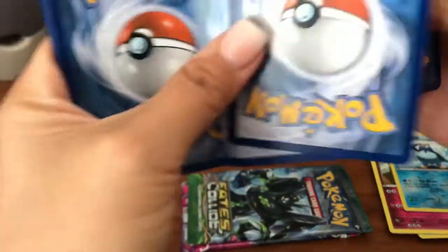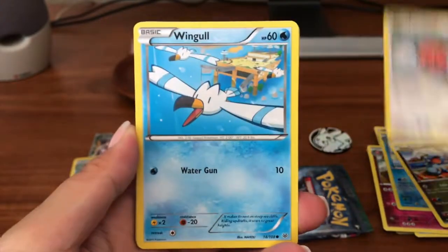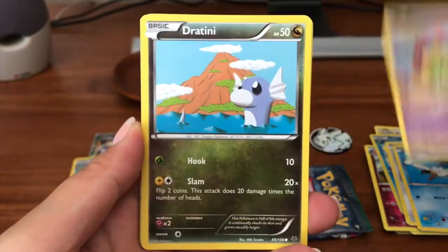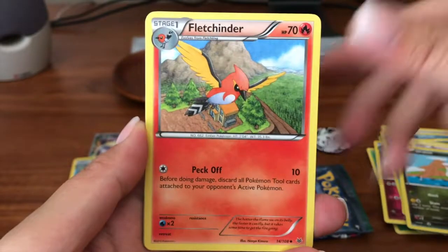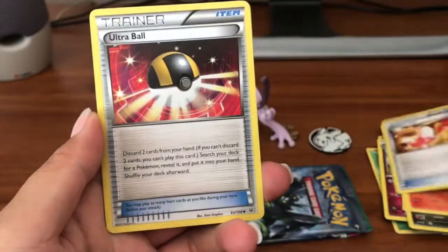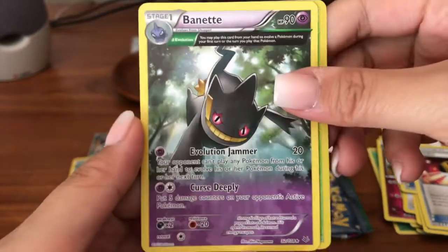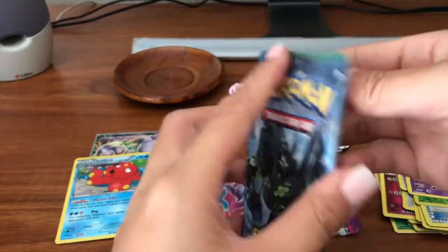Roaring Skies, let's see if we can pull a Shaymin — it's not worth much but still awesome to pull. We got Bagons, Fletchling, Wingull, Natu, Dratini, Fletchinder, a Trainer's Mail which is a good card to have, an Ultra Ball, Ninjask reverse. And our rare is a Beedrill regular rare — not as cool, but let's go!